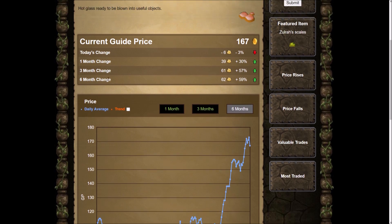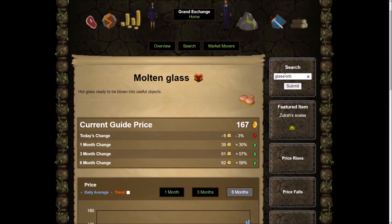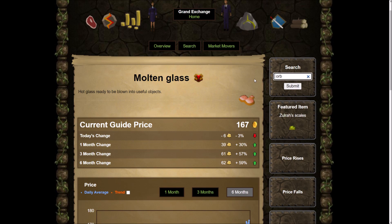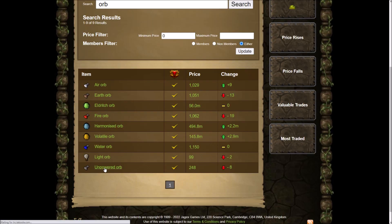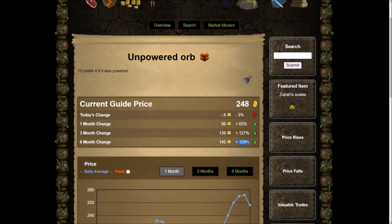Going back to molten glass, today's price is 167 GP, so you're profiting a ton. In the past six months, molten glass went up 57%, and the unpowered orbs went up 129% in the past six months. That is where your profit is at.